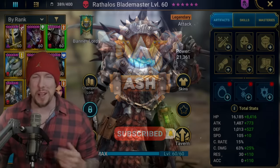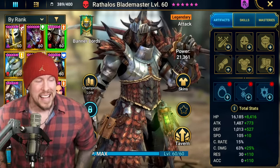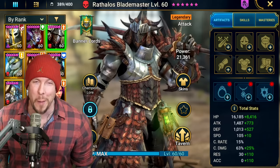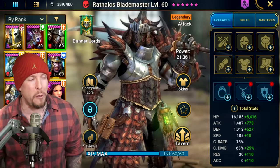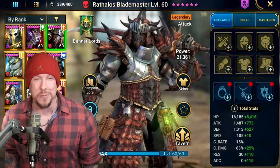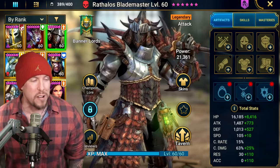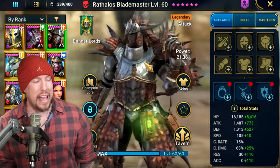Hey guys, Ash here from Raid Shadow Legends, welcome to the video. Sending some love and positive vibes your way. Today, hopefully you're doing pretty well because you just got your hands on a free legendary champion — it's none other than Rathalos Blademaster. All you have to do is log in for seven days to get your hands on this free legendary. He's a Banner Lord, Force affinity lego.